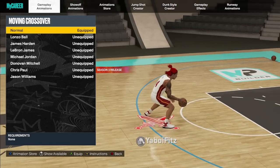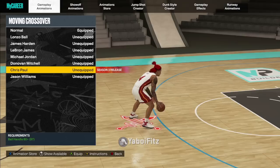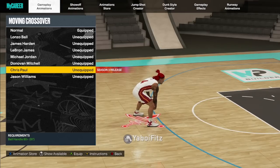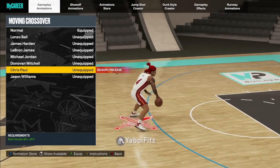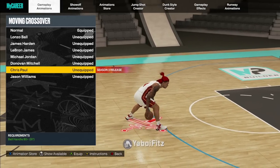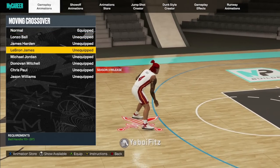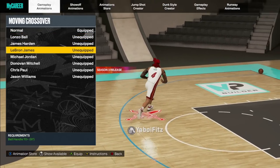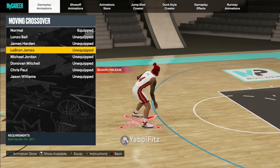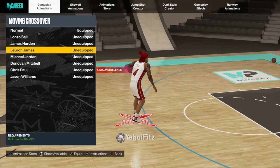Next are the moving crossovers. Chris Paul is the best — it was the best last year the whole year. The reason Chris Paul is so good is it has the fastest between-the-legs and a really fast crossover. James Harden and Lonzo Ball are really good for between-the-legs and crossovers. If you want a good crossover not just for speed but for the animation quality, go with Michael Jordan or LeBron James. To make any of these moving animations faster, go with Hyperdrive. To make any of the size-up animations faster, go with Quick Chain.